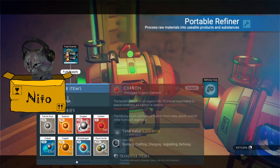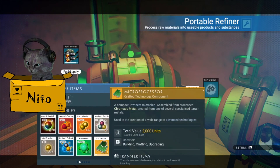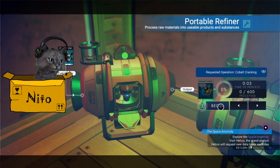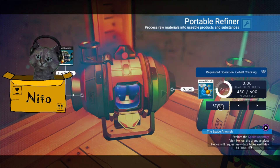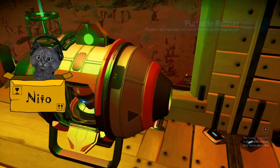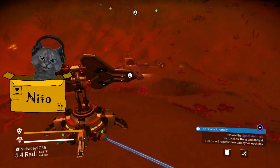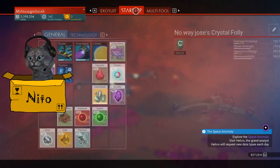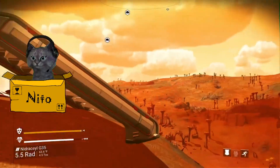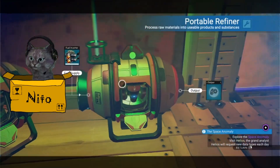Tetra cobalt makes ionized cobalt in three seconds! We should go grab that from the ship — look, we're freaking rich! You wanted ionized cobalt, you got it. Maybe I should have put all that stuff in the refiner earlier. I'm going to be full of ionized cobalt — I don't even know what I need it for, but I've got it.